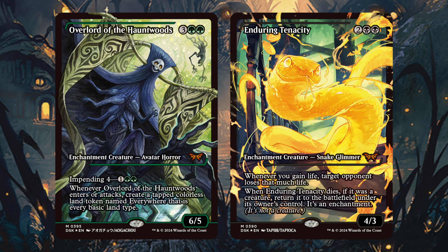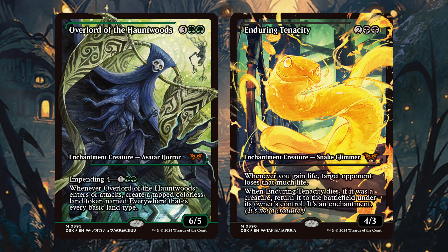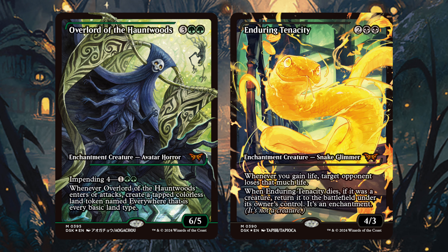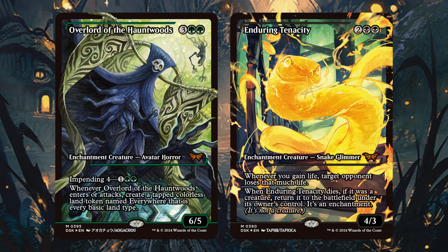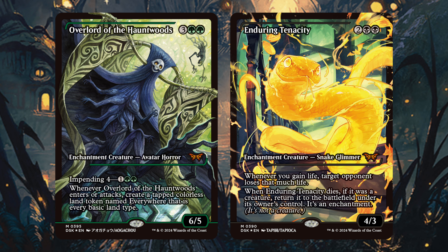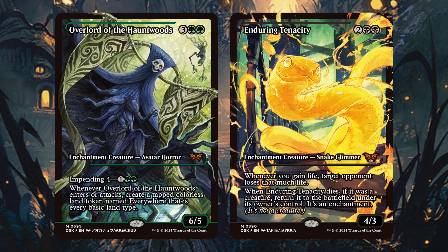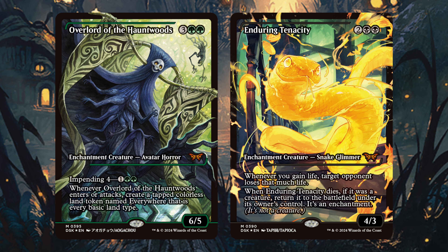Next we have Enduring Tenacity — two black black enchantment creature, Snake Glimmer. This is the first time we've seen Glimmer as a creature type. Whenever you gain life, target opponent loses that much life — there are only a couple cards in the game with that effect, but they are very powerful. And when Enduring Tenacity dies, if it was a creature, it returns to the battlefield under its owner's control as an enchantment. So this not only survives board wipes, but your opponents have to kill the creature and then remove the enchantment — a very, very cool effect.